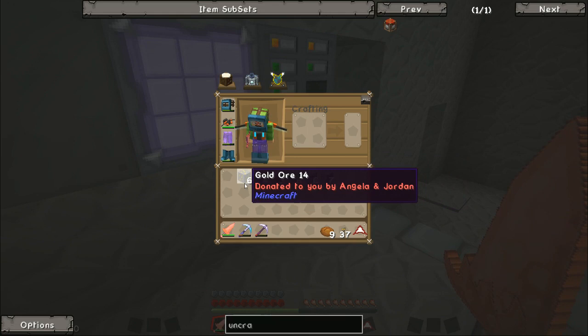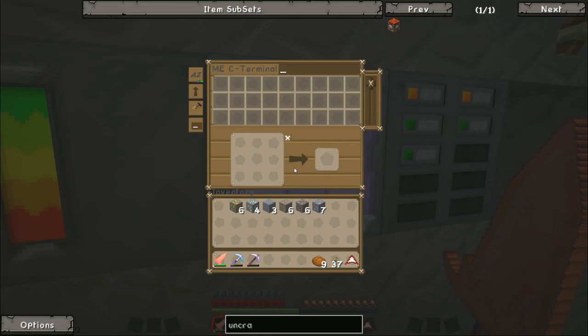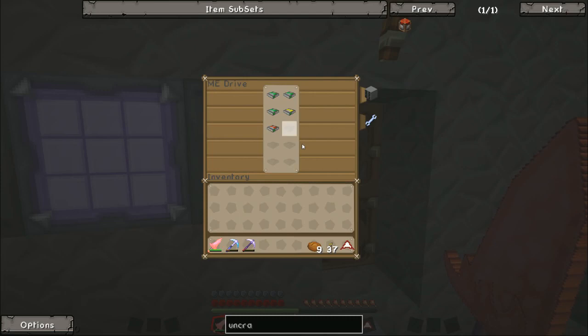I must not forget to say I've had another donation. This donation was from Angela and Jordan — they donated about 14 to 15 pounds. With that I got some gold, some silver, some lead, some copper, some tin, and some osmium. So thank you very much to both of you for your donation, it's very kind. That's going to go into my system.